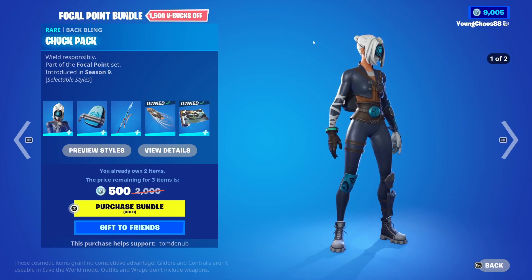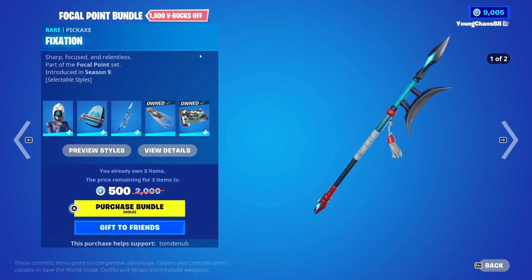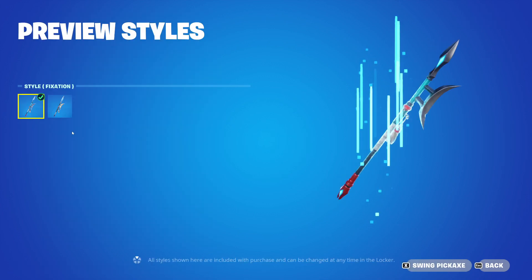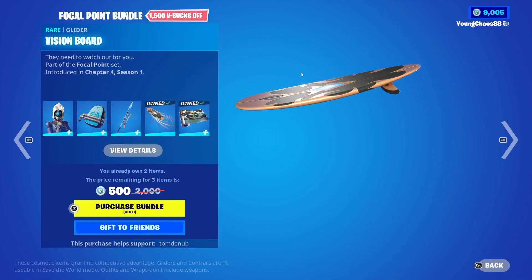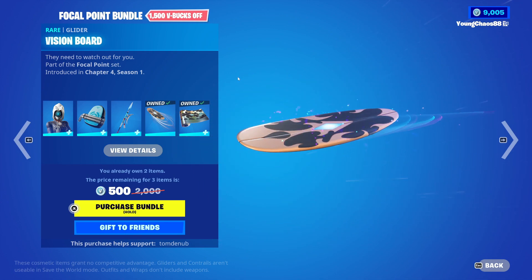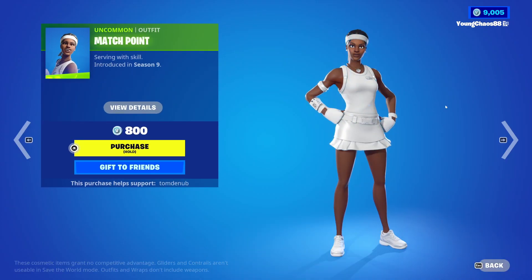We have the Focal Point bundle returning — a total of five items including the back bling and back pack — at 1200 V-Bucks. The skin and back bling include a secondary future variant. Fixation is a rare outfit at 800 V-Bucks, also with that secondary future agent variant. Vision Board is a regular glider at 800 V-Bucks — it's a surfing glider as well, pretty cool.